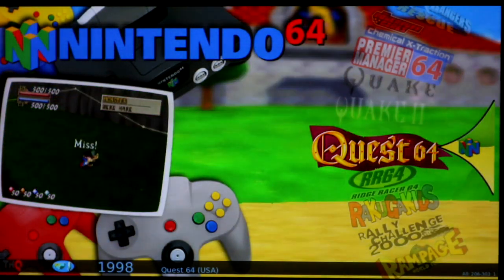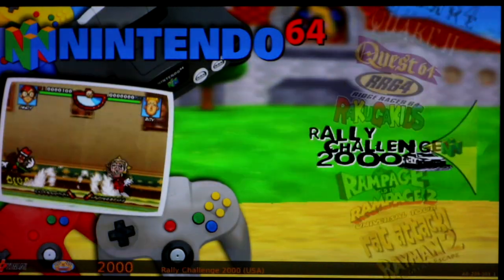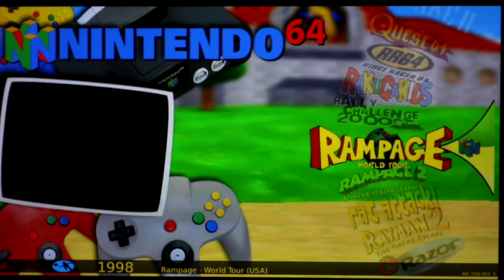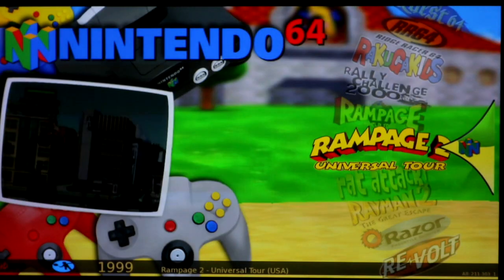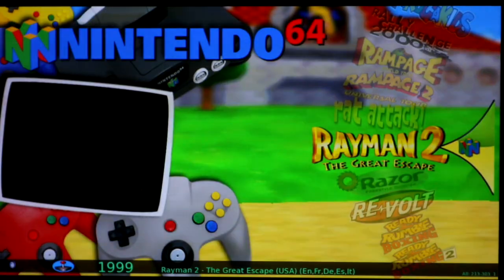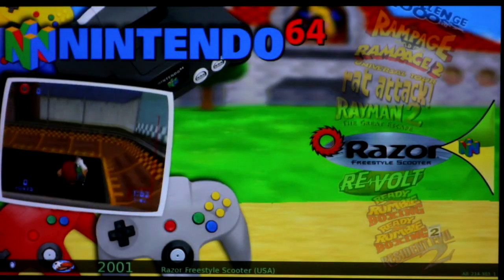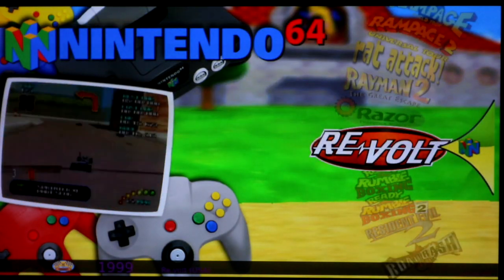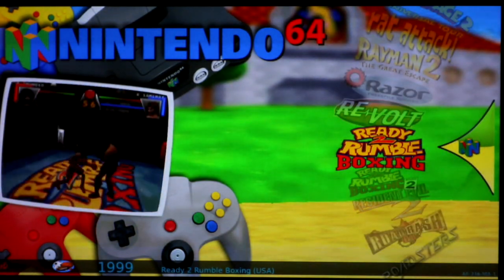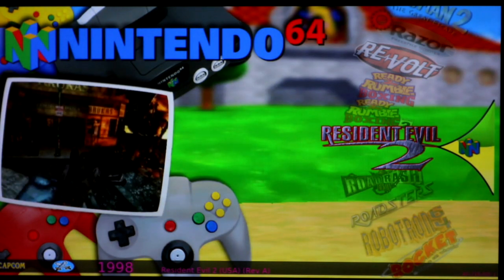A lot of greens coming up — going through them quickly. Razor: green. Rally Challenge: you can't see your car — it's like a black box — but other than that it runs really good. Both Rampages are really fun and work great. Rat Attack does not boot. Rayman 2: solid green — really good game. Razor scooter game runs really well — like a Tony Hawk type game on a Razor scooter. Re-Volt does not run well — way too slow, red. Ready to Rumble Boxing 1 and 2: both green. Resident Evil 2 did not boot.